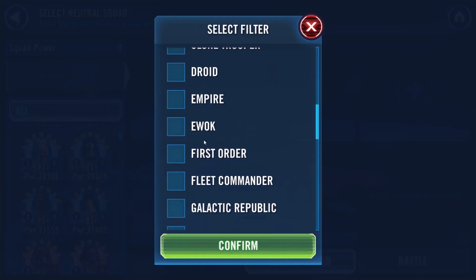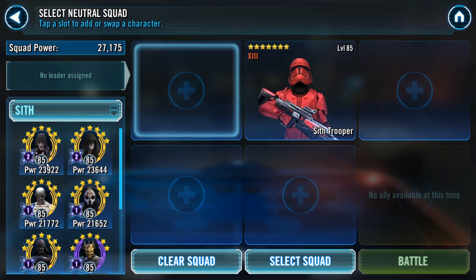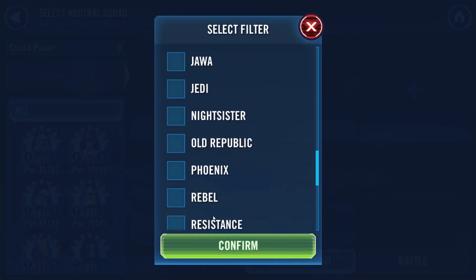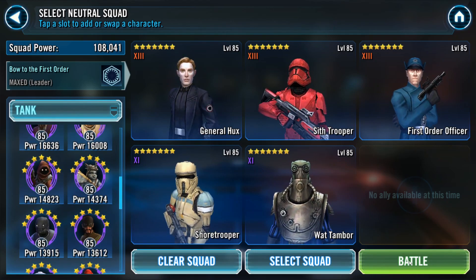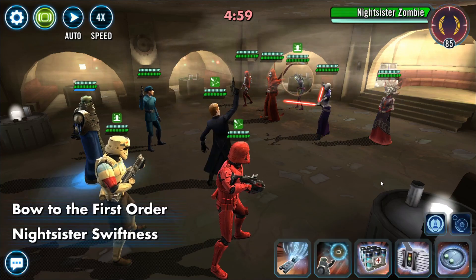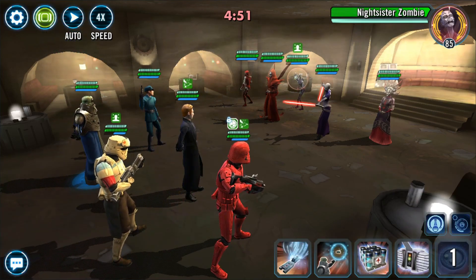At the top here is a Nightsister squad. Looking at the Hux leadership, I placed my primary First Order team on defense. Looking at the stats of the Daka here — she didn't have that much health at Gear 12. So I'm willing to bet I could do this with Wat Tambor fairly easily, and Sith Trooper, just to get that bit of healing up and a taunt at the beginning. So Sith Trooper is taunting — I don't have to rush trying to get that Bactoid Shield Generator out.